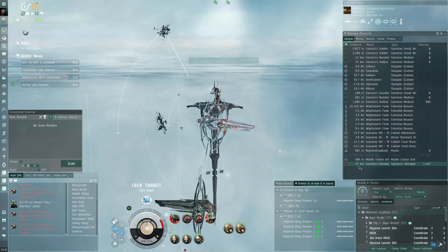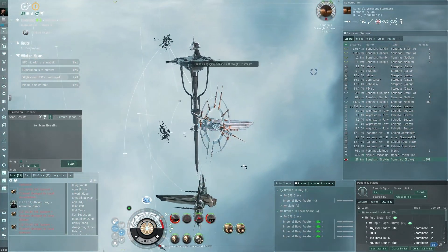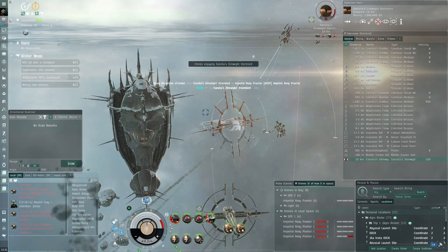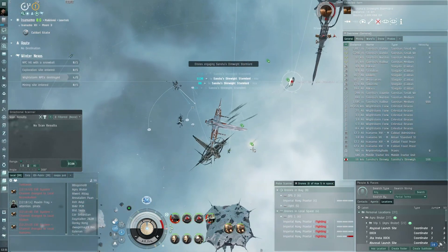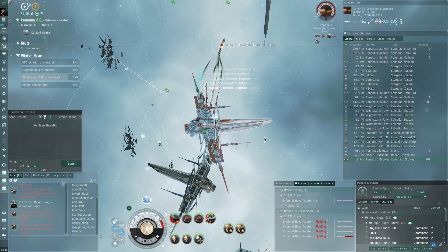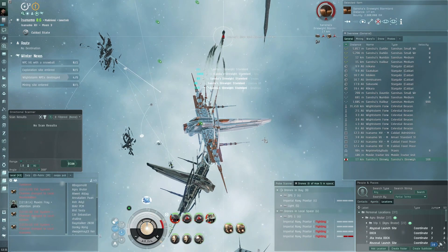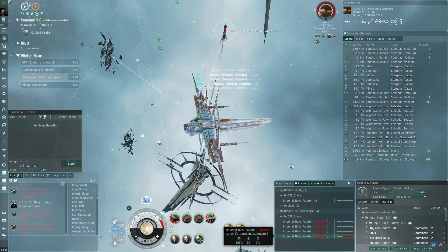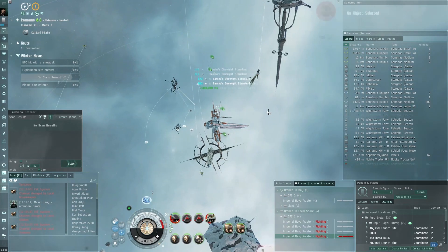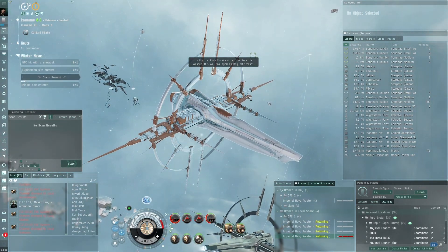Artillery cannon is firing, our drones are taking damage from the NPCs — let's pull them in close so they keep up transversal. We might lose a drone... let's see. Yes! We won — and we didn't even have to overheat! Great, the Praxis is strong!